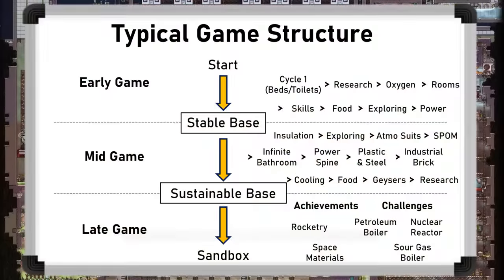With all said, I thought it might be helpful to show this all in one go as a neat summary too. Just as a reminder, this is only an example of what a game might look like. That's everything I wanted to cover for this look at a typical game structure in Oxygen Not Included. I hope this helps give you some ideas for planning or what to try next, and thanks for watching.